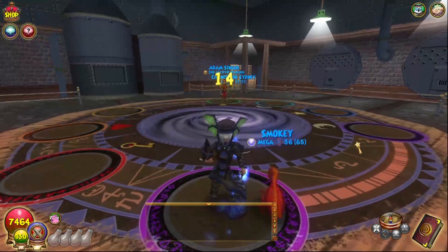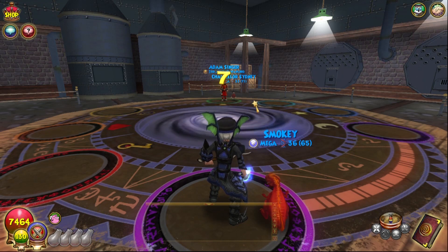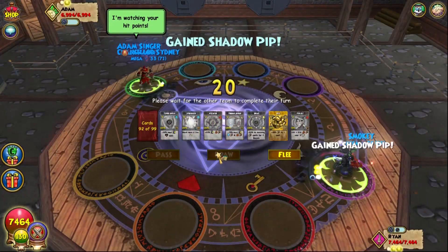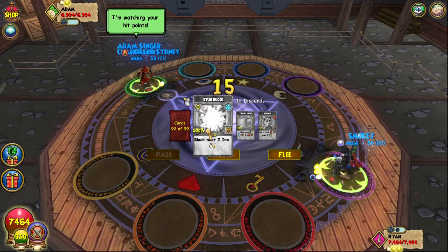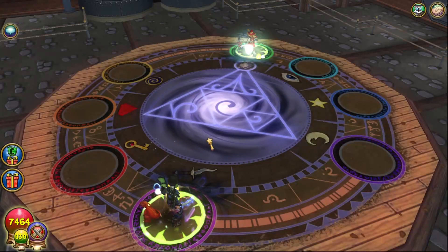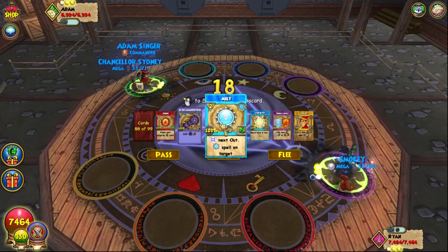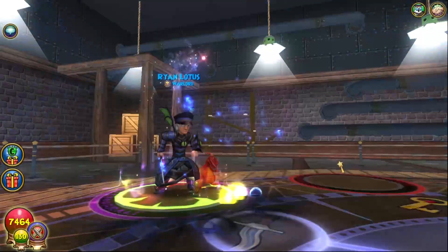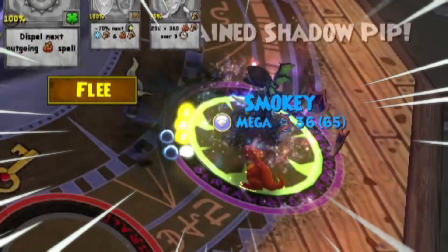Alright, so we've got our very first match of the day going up against Adam Singer, who is also a Fire Wizard — with the Scarianette pet that I was talking about in the intro. Really do wish I had that pet. He was watching my hit points. The first thing we're gonna do is probably Stunblock, because we don't let other Fire Wizards use King Art on us. We do get the first turn Shadow Pip, so that's a little broken. I dumped my hand almost completely, and if you're going second when you do that, you can actually get a brand new hand — that only happens on the first turn. And we got another one!